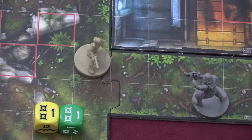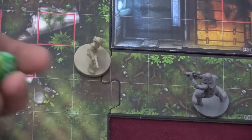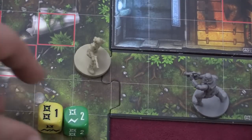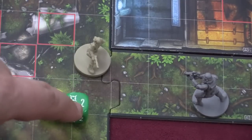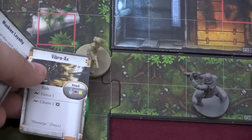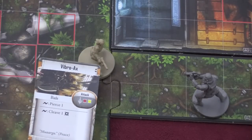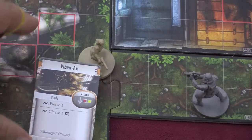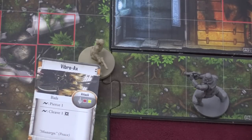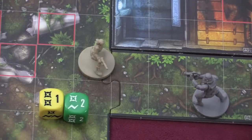The game calls it accuracy, which makes sense — it basically means he missed. But let's say he rolled a three. Now he hits the stormtrooper, so we see how much damage he does: one, two, three damage, and he has a surge. Surges can be used for a variety of things depending on the weapons. For example, here's a vibroaxe — if you surge, you pierce one and can ignore one enemy armor, or cleave one and hit someone adjacent to the person you hit. So surges can be spent to do various things.